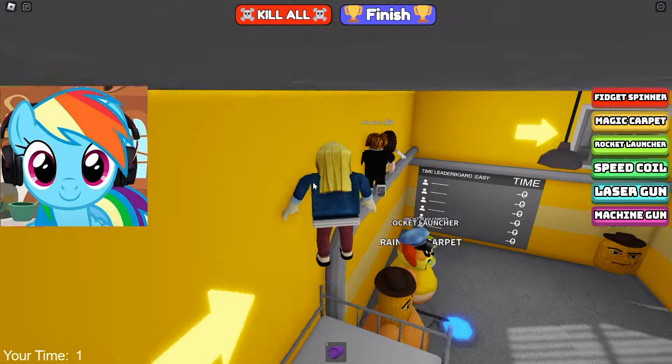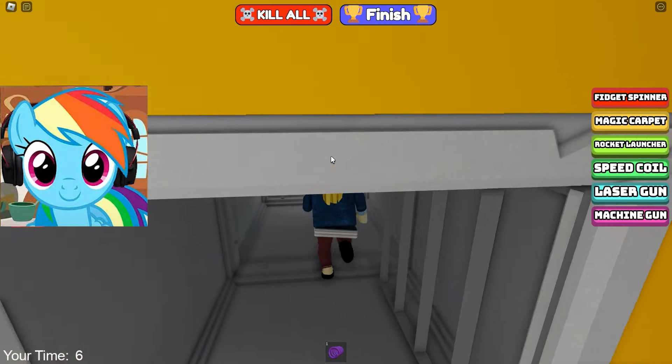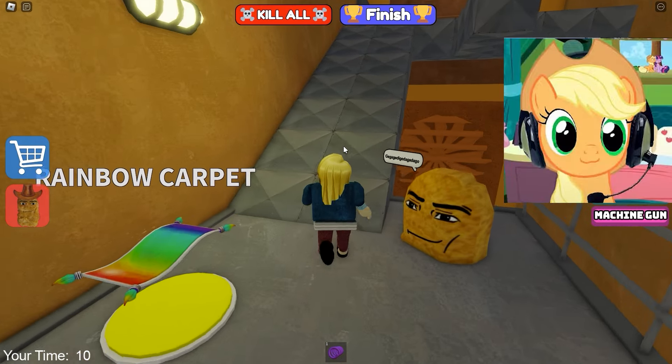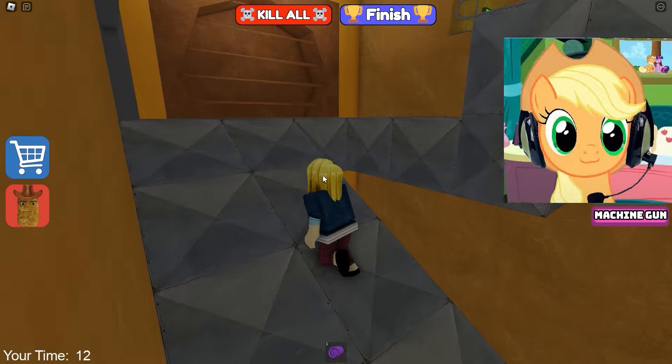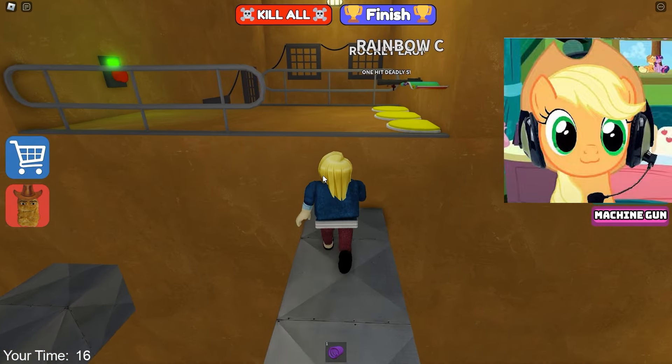Now we probably need to get into the vent. Let's hurry up and see what there is. I think this is the only way out of here. Here we meet tests — that's the first obstacle. We hit some kind of ventilation location and we need to get out of here first. It tells us what to do with the nuggets, and we have to go through the pipes.